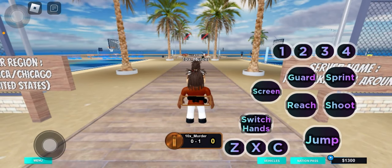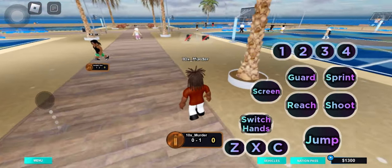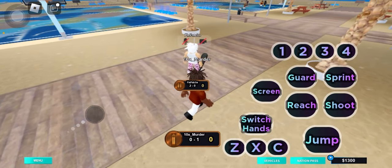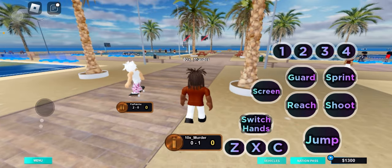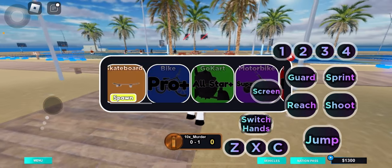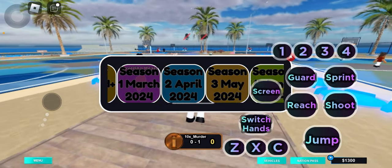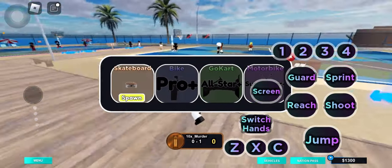So this is the park right here, where you can play twos, threes, fours, and ones. Personally, I think matchmaking is better because you can just get right into the game, while in park you'll actually have to wait. They also have a variety of vehicles that you can spawn in park — but you got to level up to be able to spawn them. I can only spawn in the skateboard right now, so that's what I want to rock with.